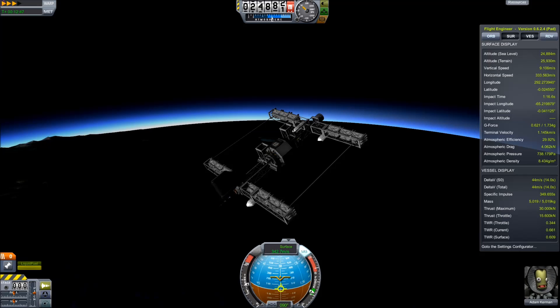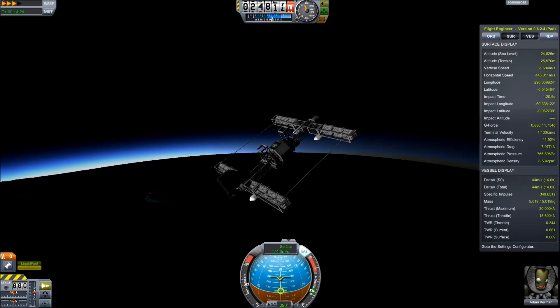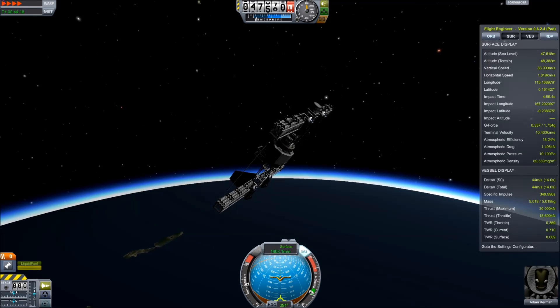Despite that, I can run the engine at a lower setting than the previous one, giving almost half the thrust-to-weight ratio, and it's still making it up to the same height. It's going slower at this height because of the lower thrust-to-weight ratio, but it's still climbing — and here it reaches a very high height and is still going even further.